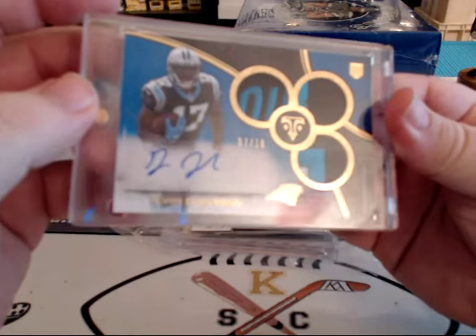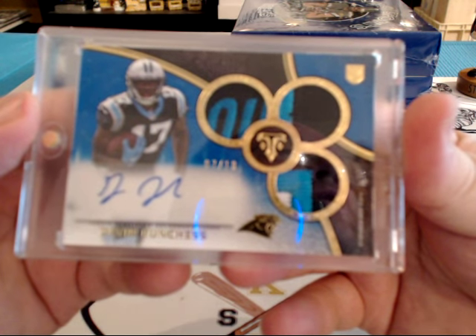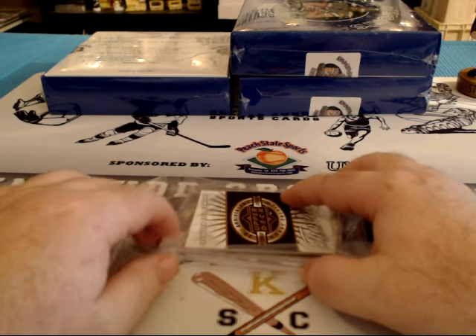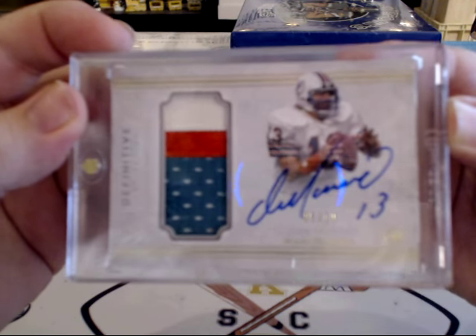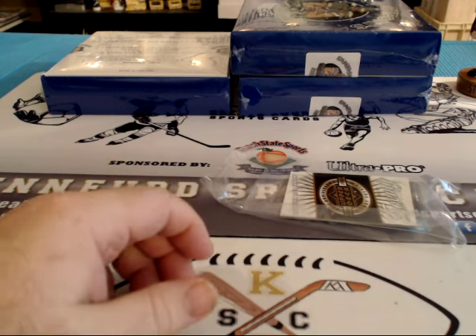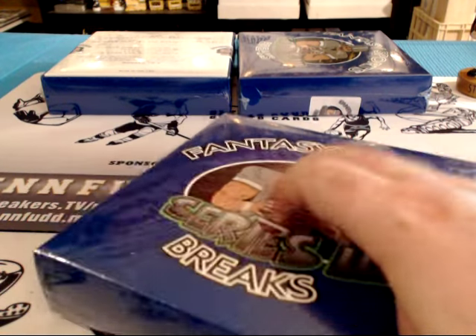Well look at that — 7 of 10, Devin Funchess, some nice patches! And 5 of 10... I'm sorry, JS Plate. Let's hope we get a big 49er — that would be nice, that would make me feel better. I love Dan Marino though. He's one of my all-time favorites — Pittsburgh boy.